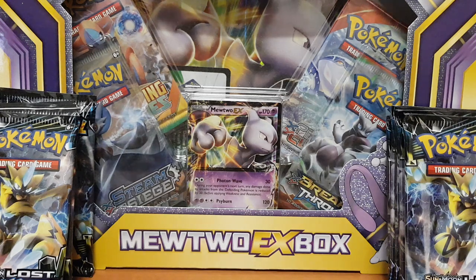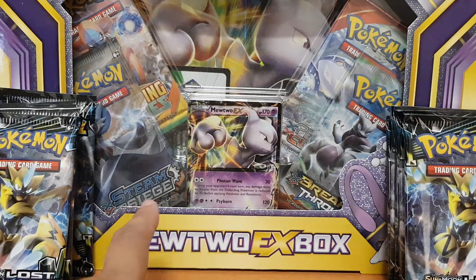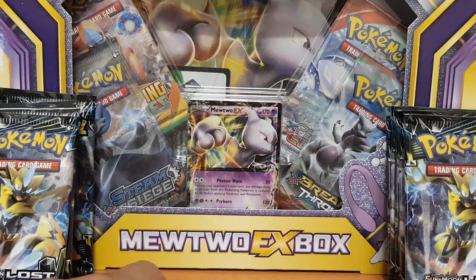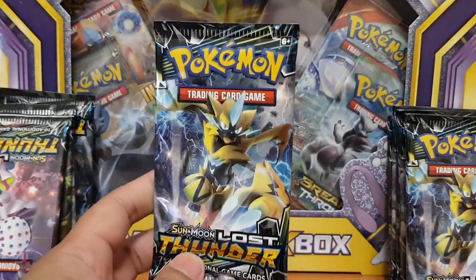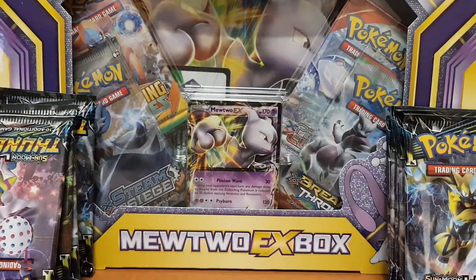What's going on fam, Richasaurus here, bringing you guys another pack opening. This time we're going to be opening up a Mewtwo EX box, another EX box that I've been holding for a while. I've just never got around to opening it. We're going to be opening some more Lost Thunder, as it is the newer set, so we might as well get into it.